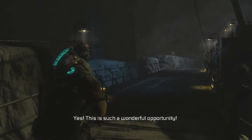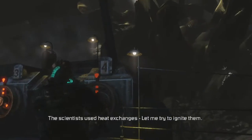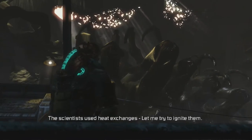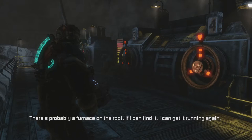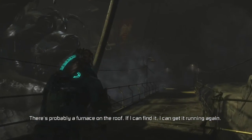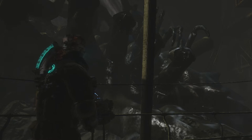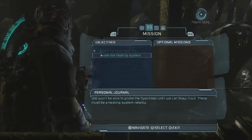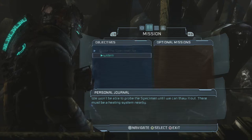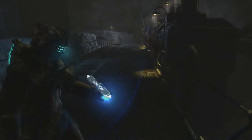This is such a wonderful opportunity. How to get in — the scientists used heat exchangers. Let me try to ignite them. No good. There's probably a furnace on the roof. If I can find it, I can get it running again. Isaac, be careful up there, all right? So now we're going to have to turn on the system — reactivate the heat system. Let's head down here to see if we can heat this thing up. Furnace room.